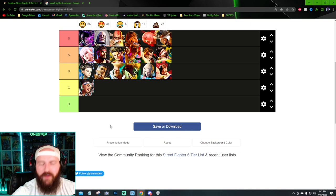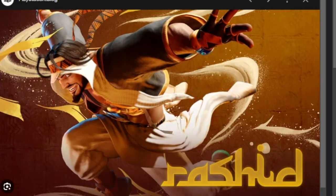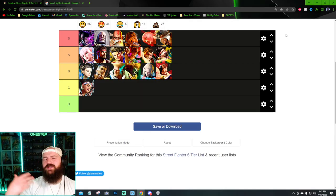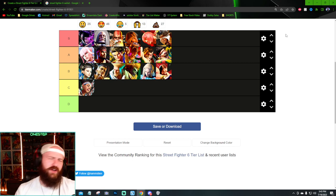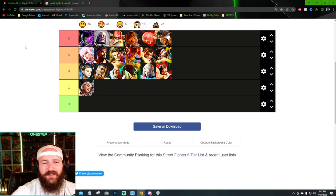Rashid's new design is honestly S tier — it is a very good design. The direction they went compared to SF5, it's just so cool. The character's moves with the wind, being the avatar of Street Fighter 6 creating tornadoes, and wanting to stream it all with the camera on screen — I think it's awesome. It's so funny to see how this turned out.